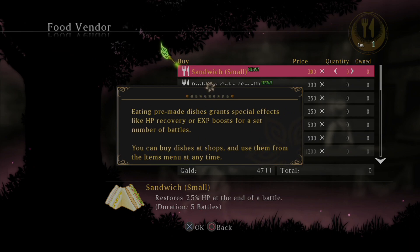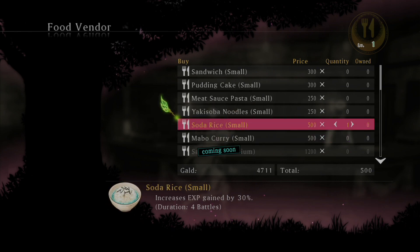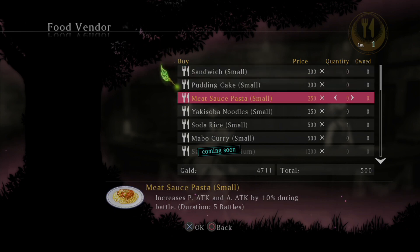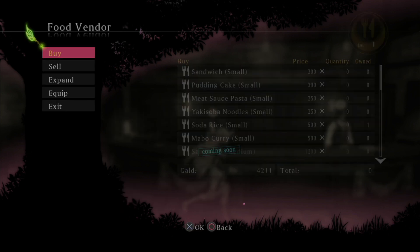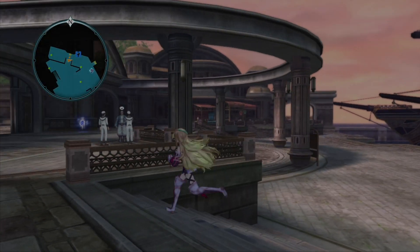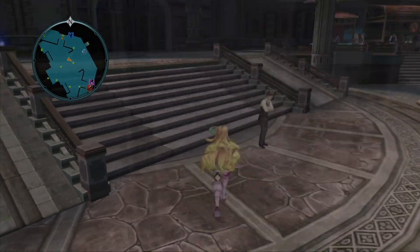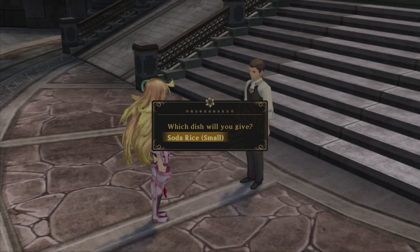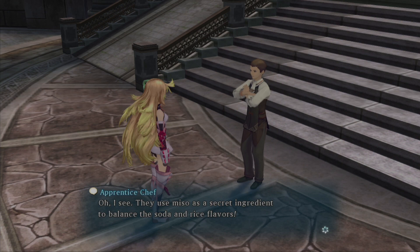Eating pre-made dishes grants special effects like HP recovery or experience boosts for a set number of battles. You can buy dishes at shops — yep, we definitely want to make it. Soda rice! That's what that dude needed. Increases experience gain by 30% for four fights — that's pretty good. Give me a soda rice. It looks like you can only buy one at a time. You over here, you need the soda rice. I will give him the small soda rice. So this is soda rice — they use miso as a secret ingredient to balance the soda and rice flavors. Thanks, now I'll be able to grow and improve as a chef. Yeah, you're welcome, punk.